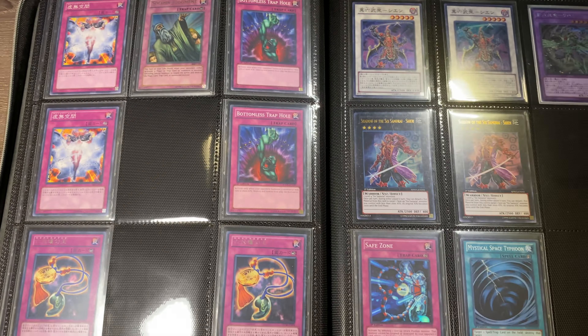So here's how to do the 6 Sam full lockdown. There are a few key cards in this deck, the first two being Gateway and Isolde. If either of them gets negated, you can just surrender, unless you want to try it next turn. Basically you get out either Battle Shogun or Isolde first — it really depends on what's in your hand. If you have a third special summon like Kizan, Grandmaster, or Dojo, then you're mostly good.